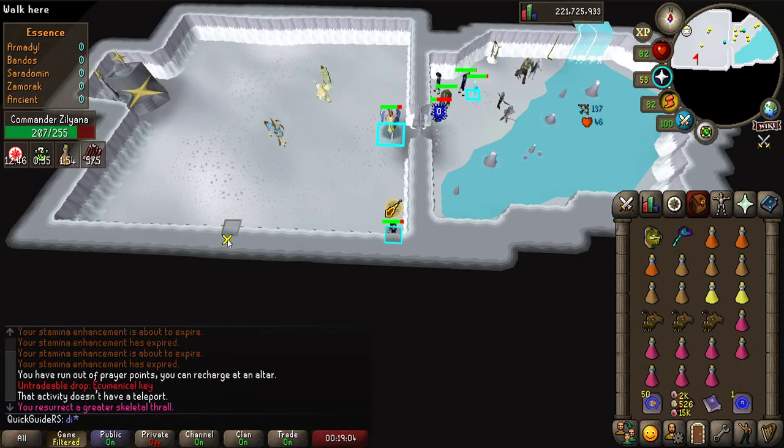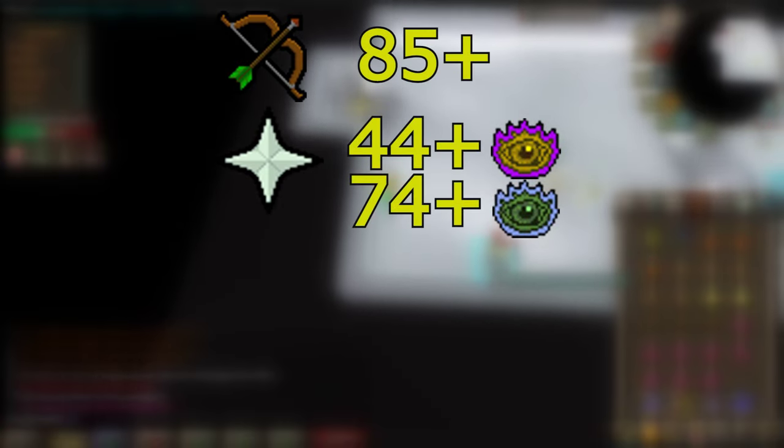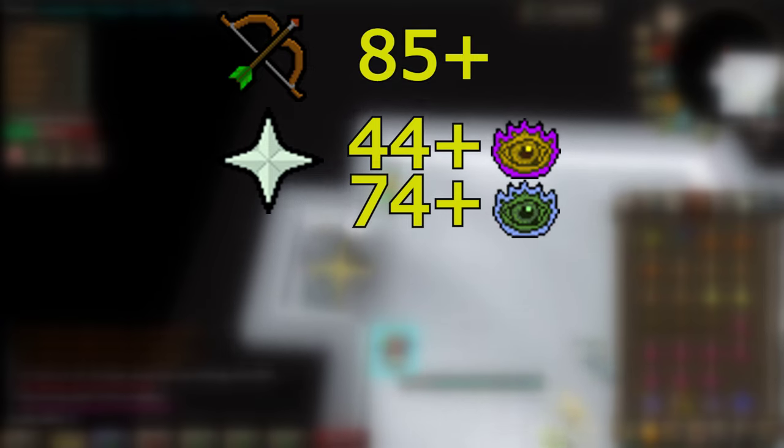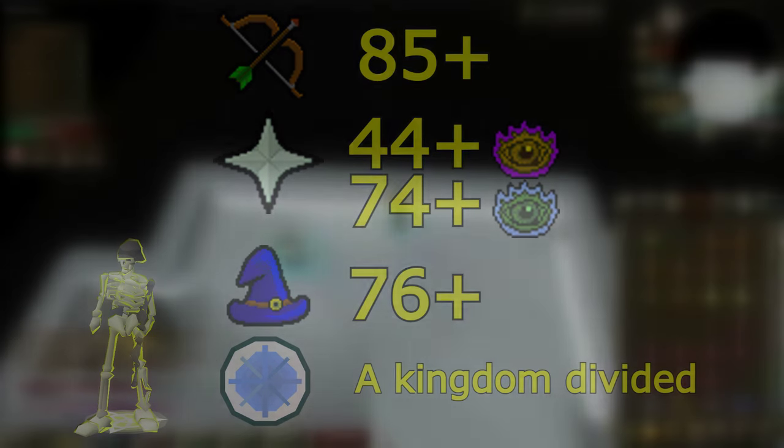For the solo method, you'll be kiting the boss and killing it with ranged. I'd recommend having 85+ ranged to get some decent DPS, and 44+ prayer so you can use Eagle Eye. Having 74+ prayer would of course be ideal so you can use Rigour. Optionally you can use Thralls here, which will require 76 Magic and the Kingdom Divided quest completed.